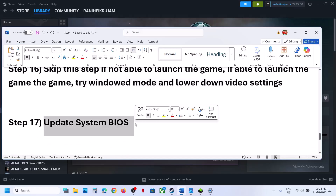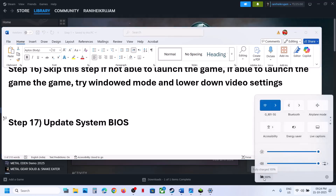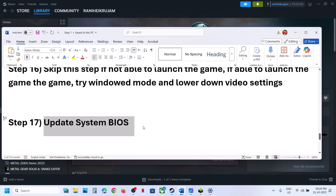The next step is to update the BIOS. Go to your system manufacturer's website, select your model number, and update the BIOS. For example, if you have a Dell computer go to the Dell website; if you have a Lenovo, go to the Lenovo website. For laptops, make sure the battery is above 10% and the AC adapter is connected before updating the BIOS.